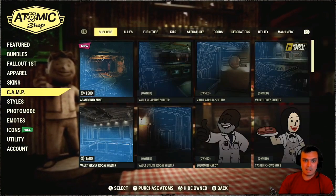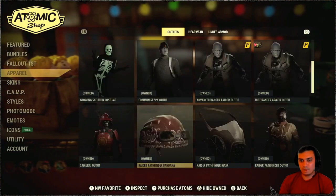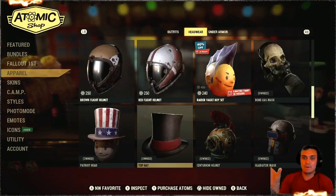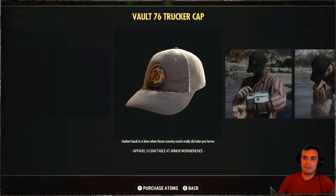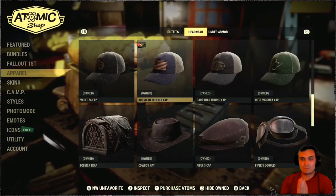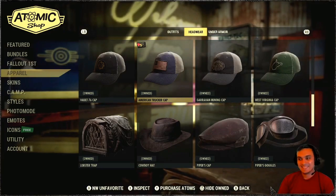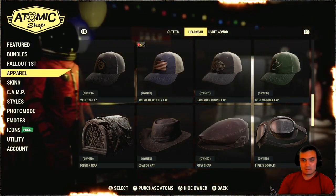Thanks to you guys I haven't missed out on the Fallout 76 cap — the very first one with the Fallout 76 logo. This is the one I was talking about; I really wanted it and it returned last week. If it wasn't for your comments — because I read your comments — I would not have known about it and I would have been really pissed off. I don't remember the username, but I know it was a Z-Clan member. Thank you, because they knew about it since I'd been talking about it a lot.